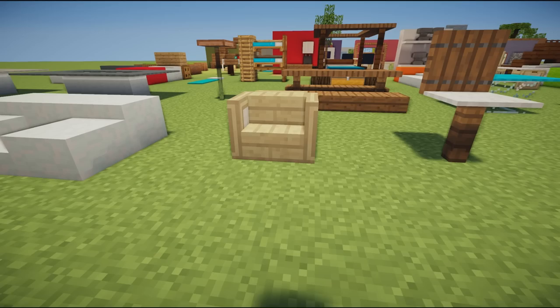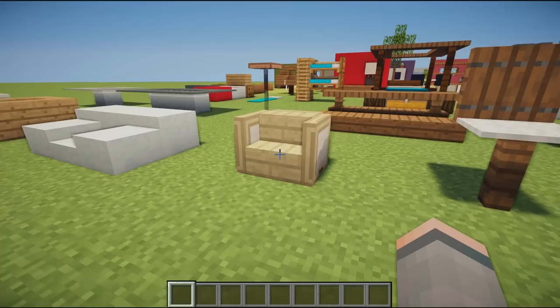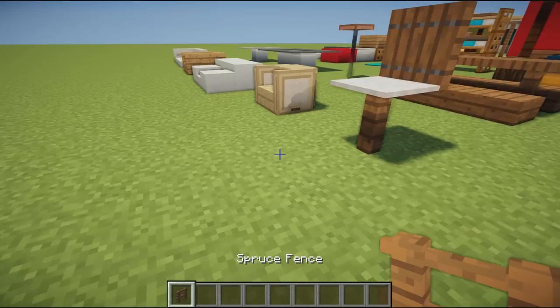Next we have a single chair using a birch wood stair with birch wood trap doors surrounding it the entire way. It's a very simple chair — you place it down and then flick the trap doors up either side, as long as they're facing the stair on its closest sides.